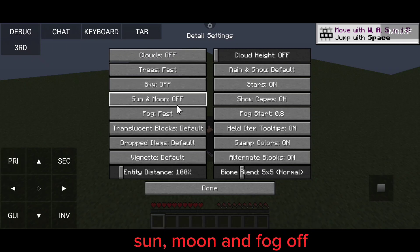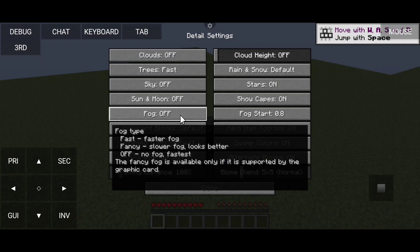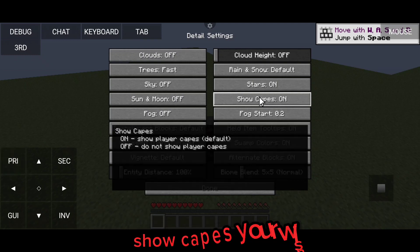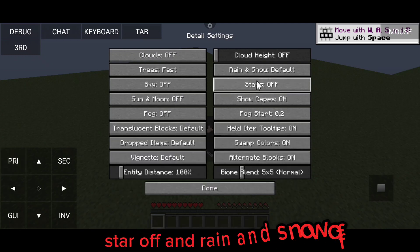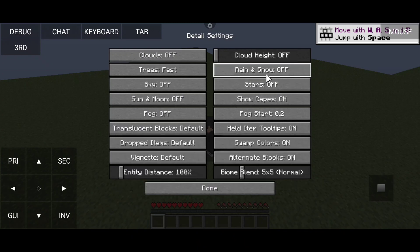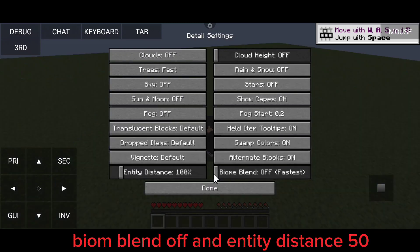Sun, Moon and Fog off. Fog Start 0.2. Show Capes is your wish. Stars off and Rain and Snow off. Biome Blend off and Entity Distance 50.